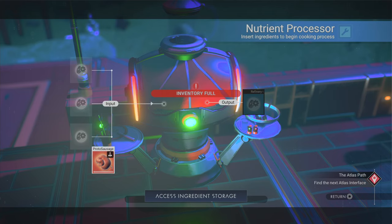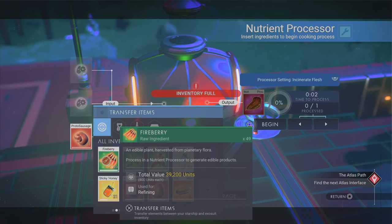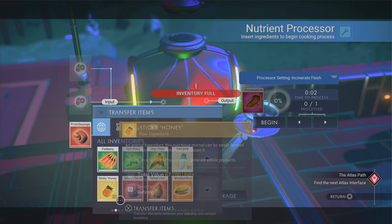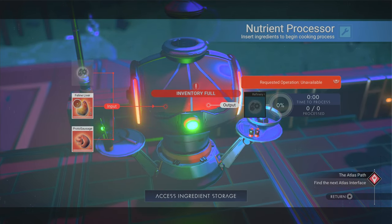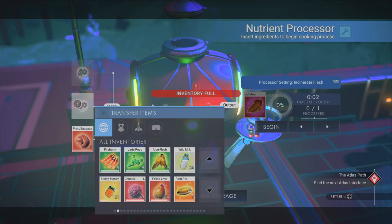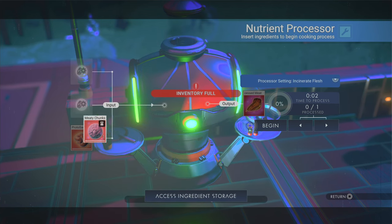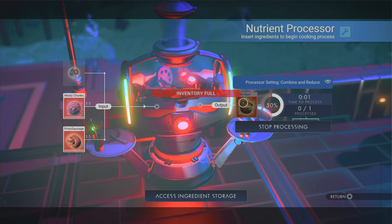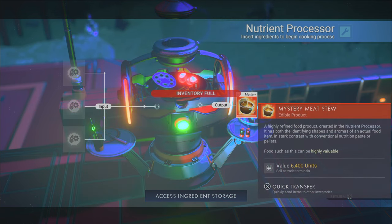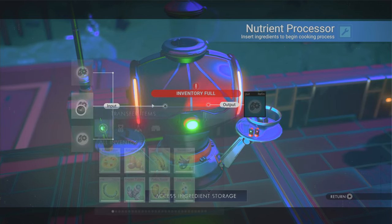A proto sausage makes a processed meat — nobody likes processed meat, not even me, it's gross. Maybe we mix it with some liver? We get nothing. But mix it with a meaty chunk and look — we get a mystery meat stew. It's like a little kid at school getting lunch — it's probably got possums and stuff in it. You don't know.